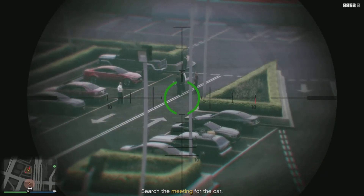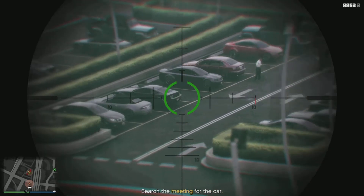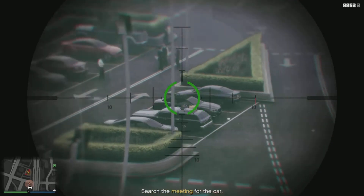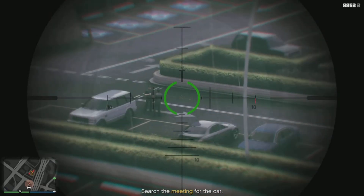So, I get to this point. The guy in the white shirt on the left — I think I might be able to take him out, but I didn't want to take the chance. He's a little bit too close to that group of people, so I decided to leave it there. That should give me enough room to get to the car and scope it out.